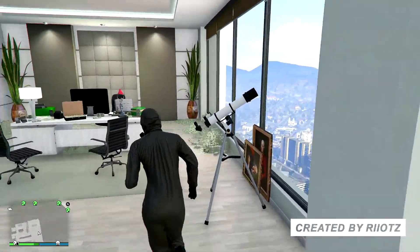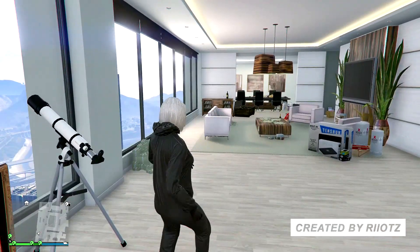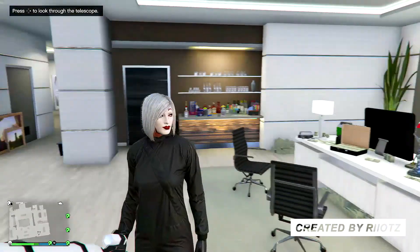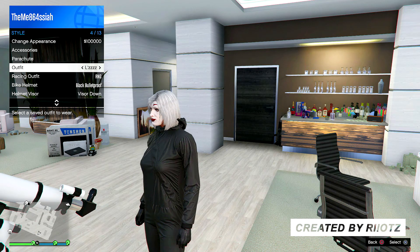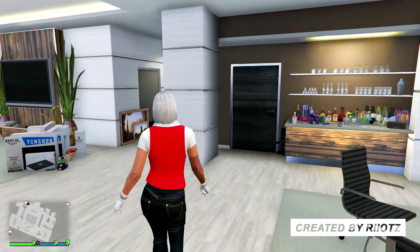Once you make it over to your apartment, we are going to be doing the telescope glitch. Basically when you run past the telescope, press right on the D-pad and it's going to glitch out. From here you want to open up the interaction menu, go over to style and go down to the outfit that we just made, click on that outfit, then back out of the interaction menu and walk away.